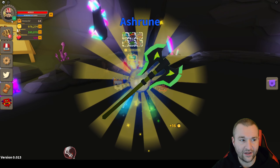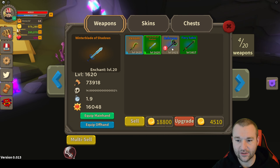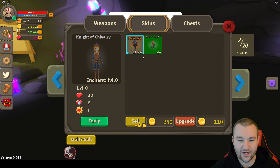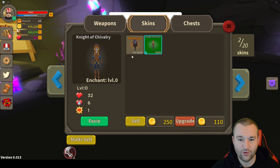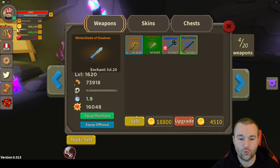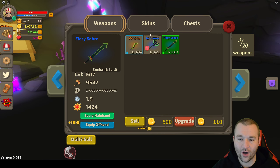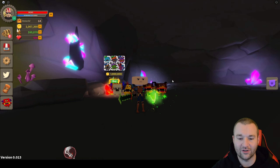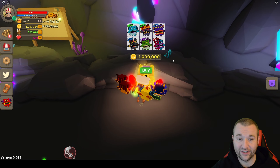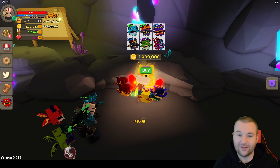We got Ash Rune. Let's see if it lets me equip it at 1620 — no, it didn't. So we're going to sell the Winter Blade of Shadows first because I don't really need it, and I have this skin I can put on as well. I can sell that for 12. So let's put on the Knight of Chivalry, equip that, sell Karolai for 12,000, then sell Winter Blade of Shadows for 18,000 — putting us over the 1 million mark.